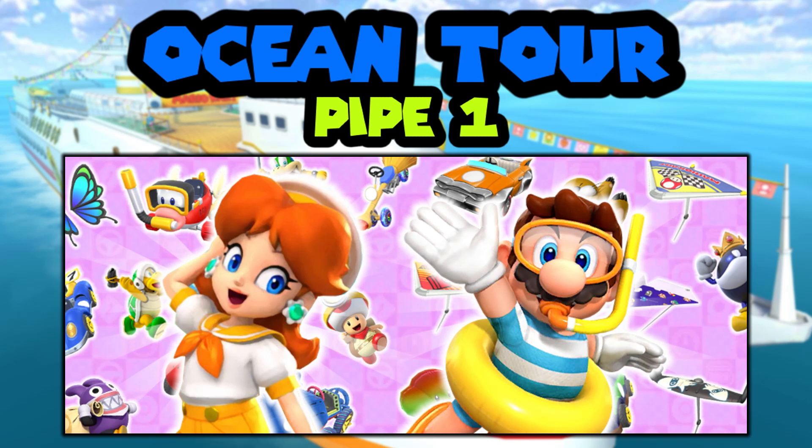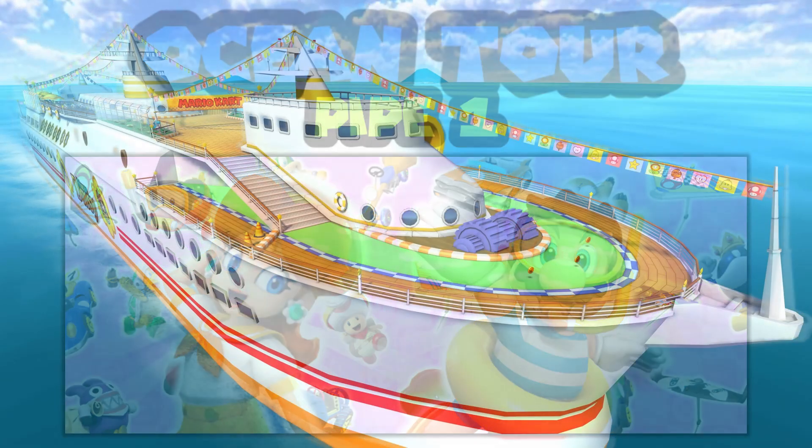We gave Mario Swimwear an unusual set. His cart was already shown off in the trailer — the Cheep Snorkel. His glider was not shown off but we decided to give him Blooper Wing Tip. That's going to be the first pipe of the Ocean Tour and it's going to be a really good pipe. Mario Swimwear was a great character back in the day and is still kind of good. He's pretty rare and not often in pipes, so it might be good to pull for him. For Daisy Sailor's special skill, I feel like she's probably going to get Dash Ring.